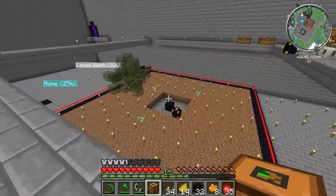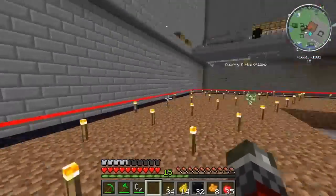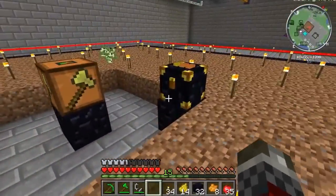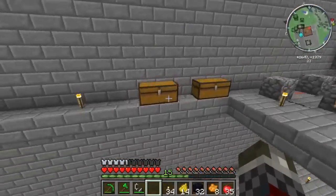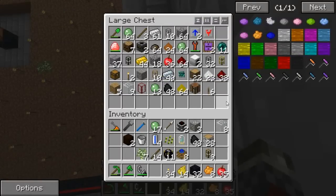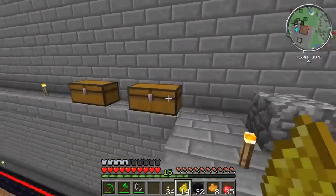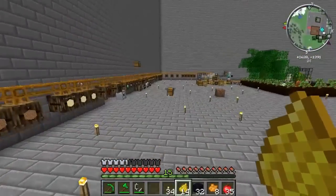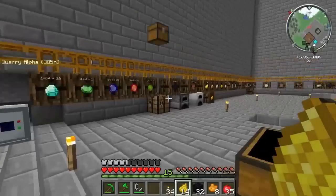The logger is capable of digging out a twenty-one by twenty-one by ten area, I believe. This area surrounded by the red is twenty-one by twenty-one — so that's good. Next we need pipes for piping stuff out. I'll need a diamond transport pipe — I think I've got a few somewhere.